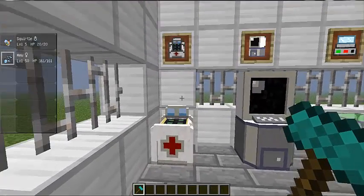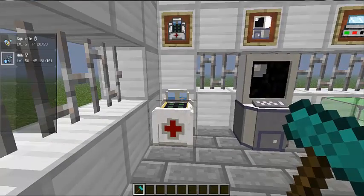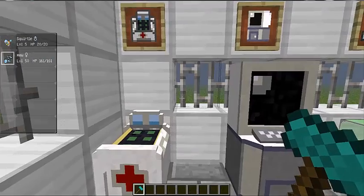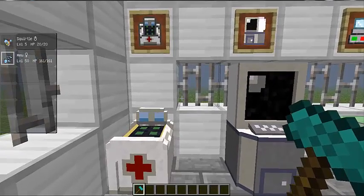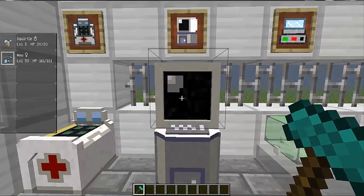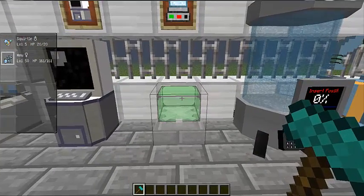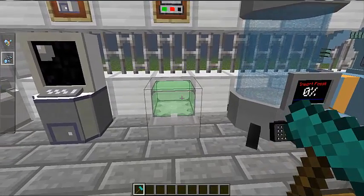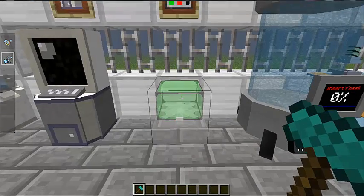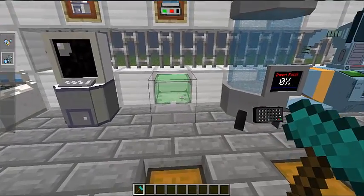First I'm just going to go through the types of machines you get, and in a minute I will go outside and do a demonstration on how to make them. First there's the healer — if you play any of the Pokemon games on the DS, these heal your Pokemon if they're damaged or dead. Next we've got the PC, which is where you can store all of your Pokemon. And next we've got the fossil cleaner — if you've played the Pokemon games you'll know what fossils are and what you can do with them. This basically cleans the fossil so you know what it is.